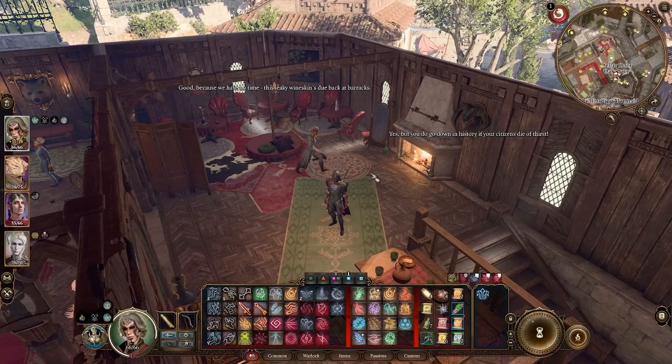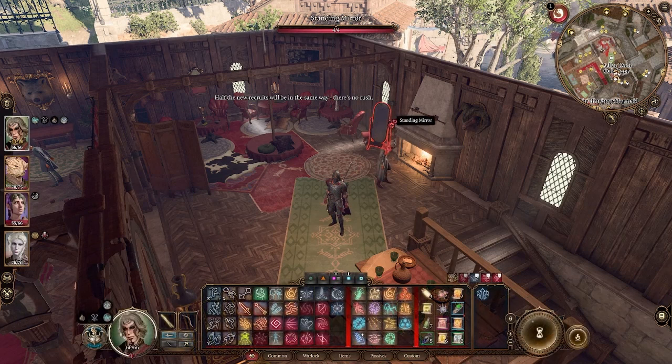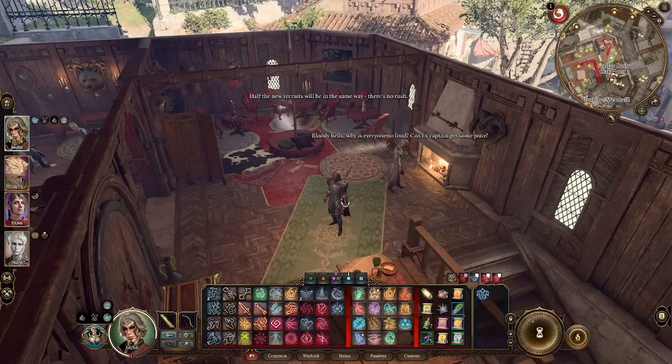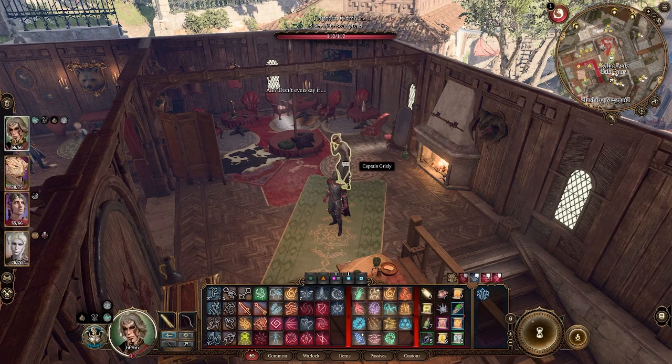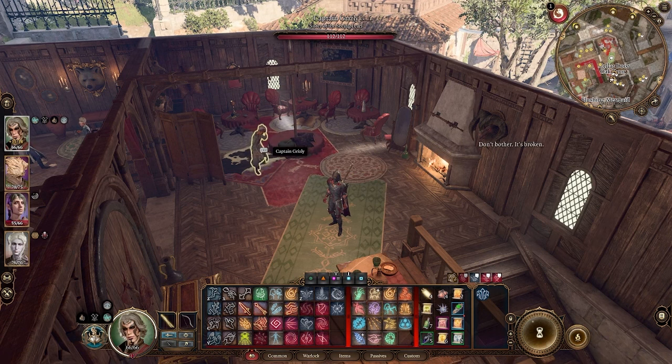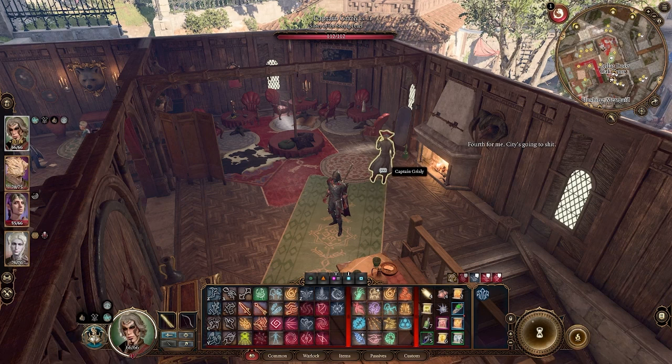Whenever you first get to the town you're going to meet a lady named Laura, and Laura is going to let you know that her daughter Vanra went missing somewhere near the Blushing Mermaid. If you speak to Captain Grizzly who runs the place, she will tell you that Vanra was never a person, that she never saw her there, and that Laura talking about it is bad for business — and she'll offer you 3,000 gold to go kill Laura instead.